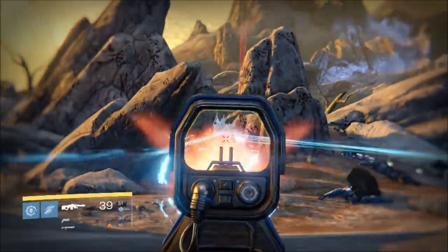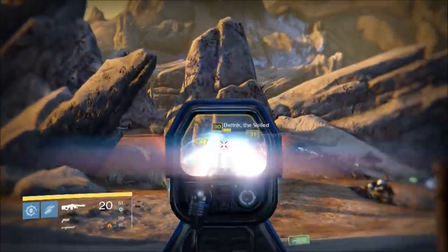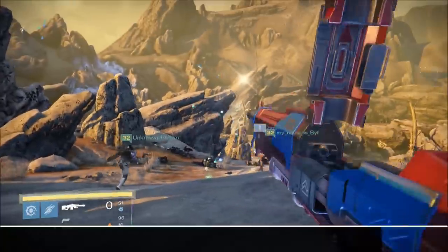Now when you see the words 'a pack of wolves is prowling' on the bottom left of your screen, you'll know that an event is about to kick off. You'll then need to fend off the incoming waves of enemies until every one of them is dead.